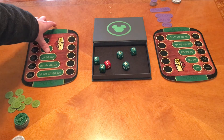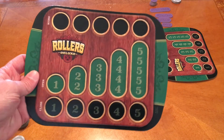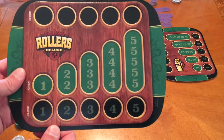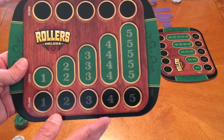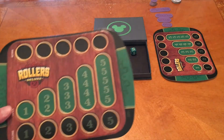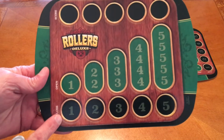We are going to play to five points, and you can see here is our player board, and this will be our score track up there. The way we score points is we are going to try to fill our board by rolling dice Yahtzee style, and we are going to both open and close our numbers.